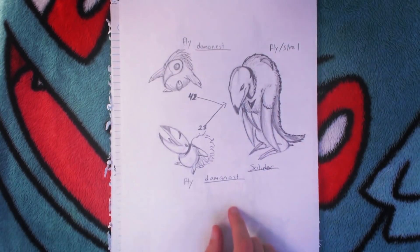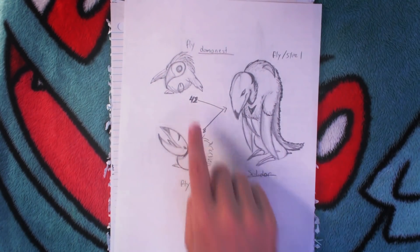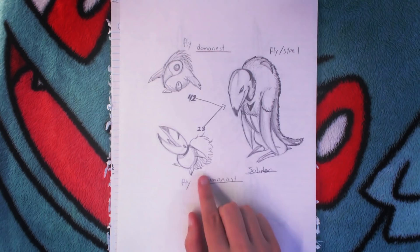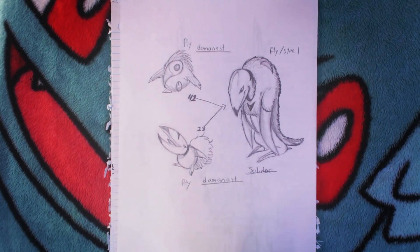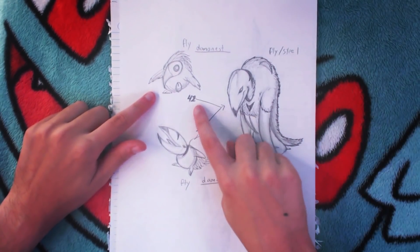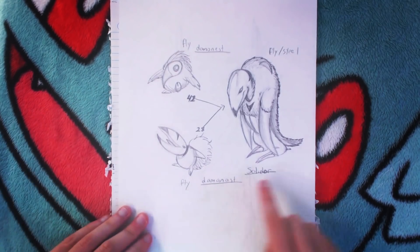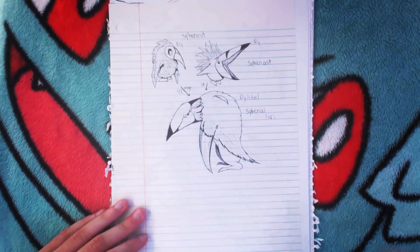This is a Pokemon I do want to draw and develop — these are flying types. Depending on its temperament and stats, it evolves at different levels with different stats. So this is Damanast — a nasty bird — and they're flying steel, like their feathers are made of steel wool. Damanast is this rowdy angry bird and it's strong, while its counterpart stays in its nest — it's polite and nice and cute but very weak. But if you train it, it will eventually evolve at level 42 into Solidar — like a solid condor. If you evolve the nice Damanast into Solidar, its stats will be way better than the rowdy one's.